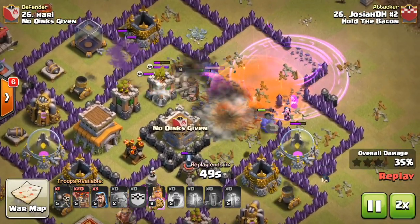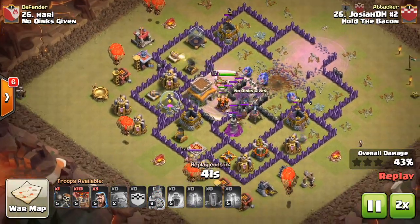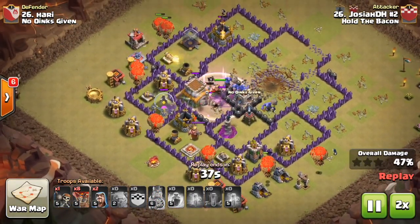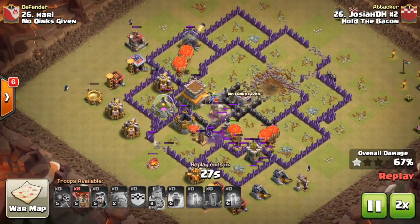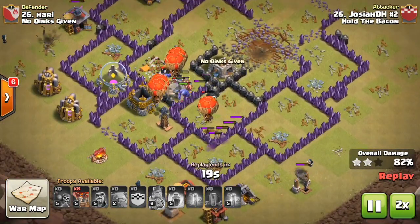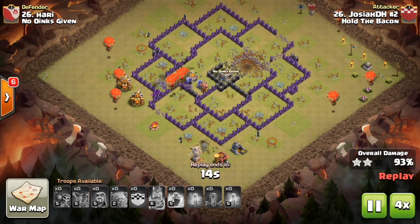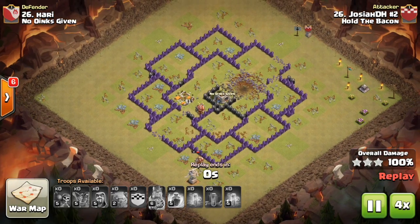With bowlers under rage and the golems tanking, they melt through that core, and then he cleans up the outside with his balloons. He had about 20 balloons — more than enough; he doesn't even need them all. He still has eight left over and goes ahead to clean up the rest of the base — dropping some swag balloons on the outside for another great three-star.